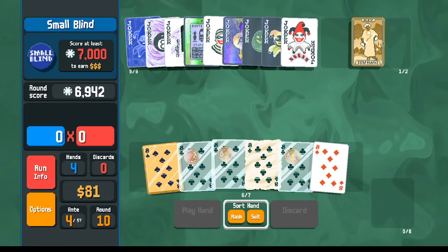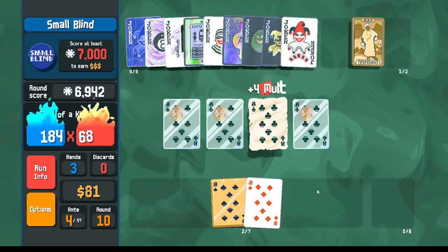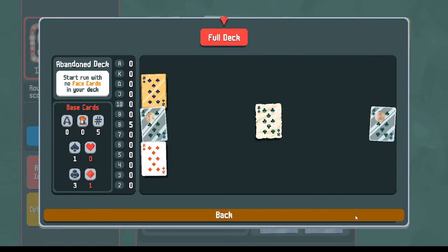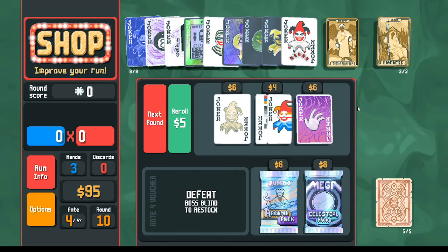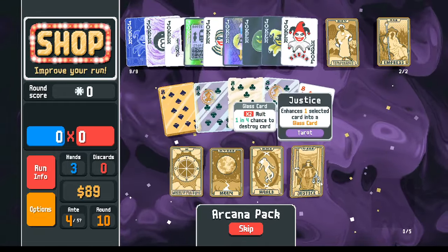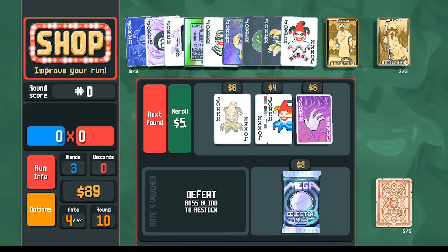I'm going to hold onto this temperance and play my eights - get another break. Now just five cards left in the deck. With this temperance, what do I want to do? I want to go arcana pack first. In the arcana pack I could have a wheel or justice to make another glass card, but I'm going to skip. I re-roll and here's a hermit - I could take it for 20 dollars, but I'm going to skip it too.